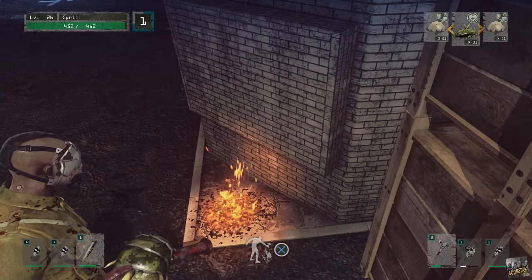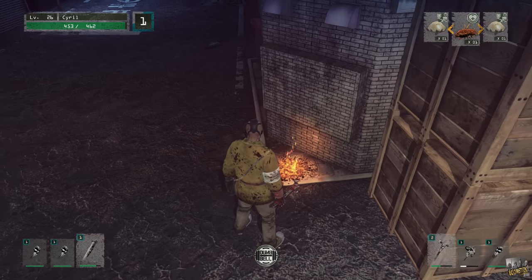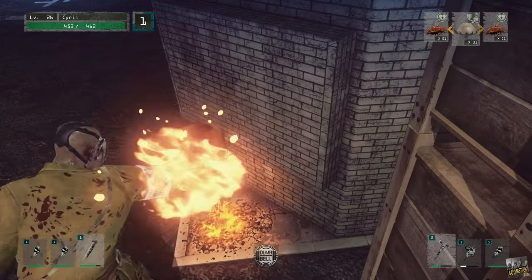A more effective way to cook items without having to throw them: walk up to them with it in your hand and you'll see the X prompt change to dunk it in the fire.